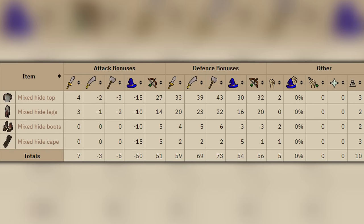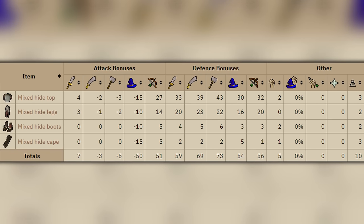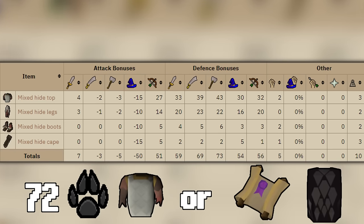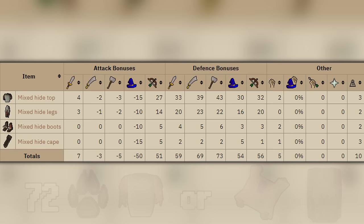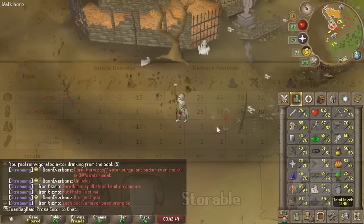Mixed hides is a new set of range armor that's very close to black d'hide in terms of stats, but it also has a stab and strength bonus, which is nice for some melee hybriding. You can get it pretty easily as long as you have around 70 hunter to gather the hides and pay someone in the hunter guild to make it. So for ironmen, you can either continue doing clue scrolls for the black d'hide set, or train hunter and get this set instead. On the ultimate ironman, it is extremely busted because unlike black d'hide, you can actually store the full set in your house.